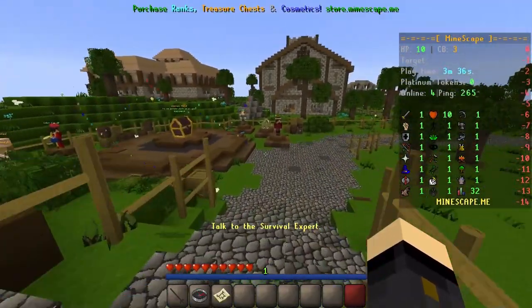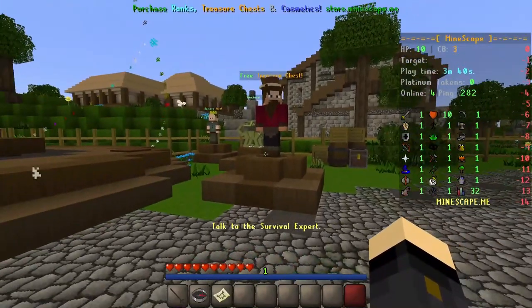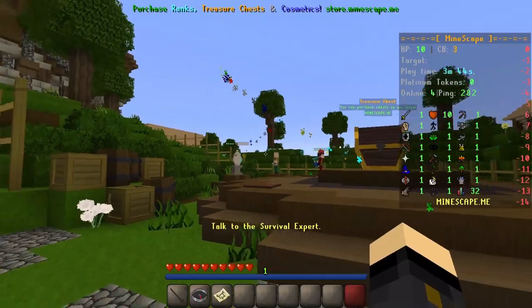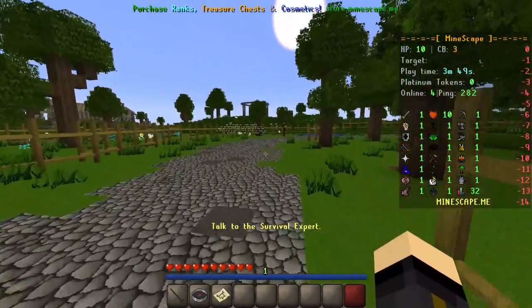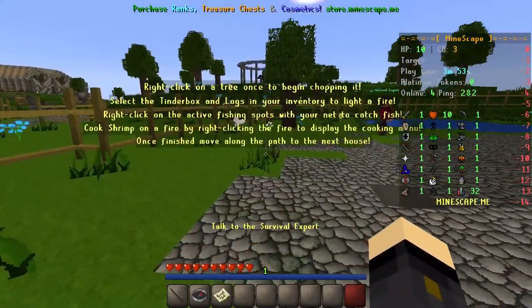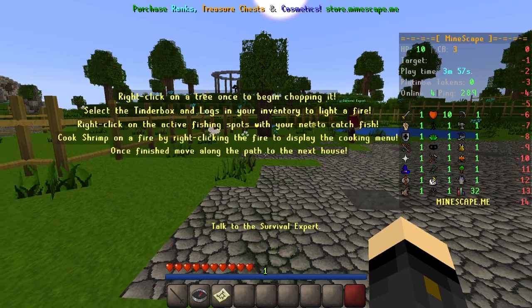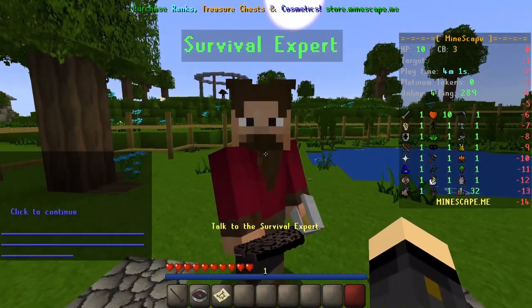We're following our compass and heading into the beautiful world of Tutorial Island, going down the path. There's information here about membership as well, so if you're interested you can look at that. You do get text on screen to help you out, so be sure to look out for that if you're getting a bit stuck. We're going to head up here and talk to the survival expert by right-clicking.